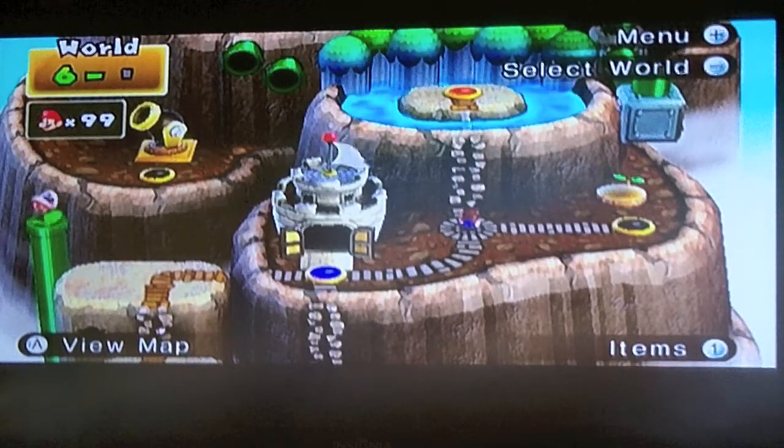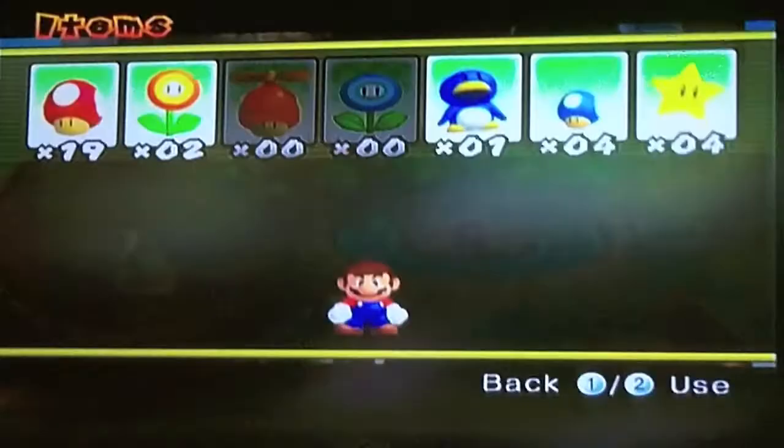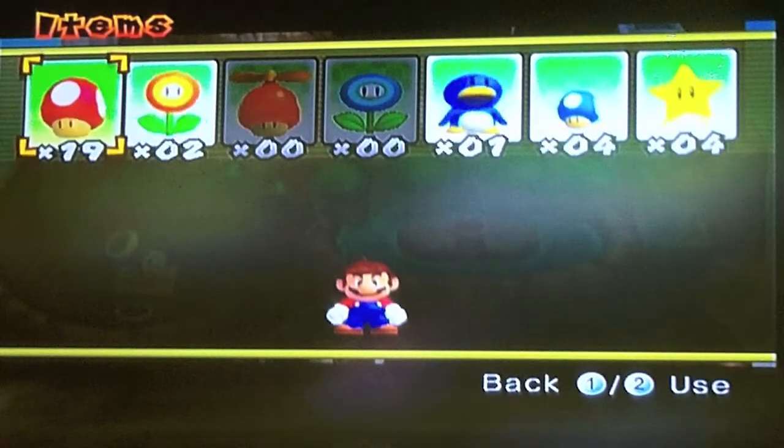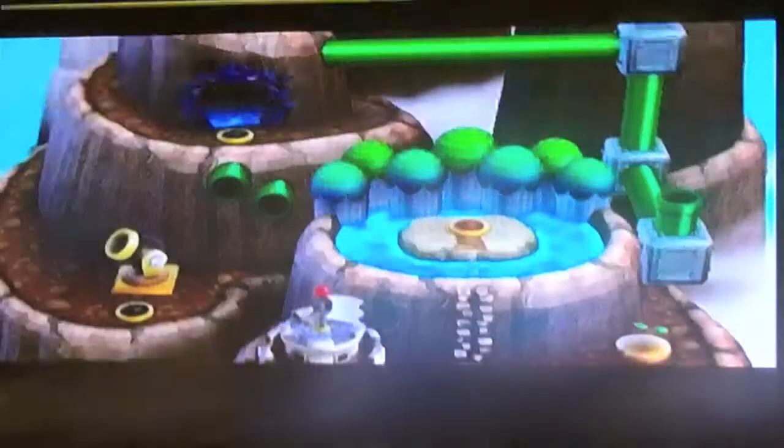Let's see if this video will be the same. So anyway, we're going to start out with an above water level. I highly recommend bringing a Fire Flower, or a Propeller Mushroom if you have one, obviously.